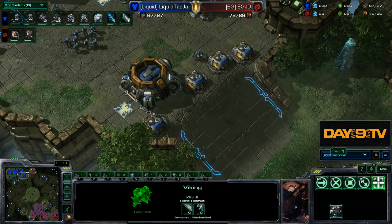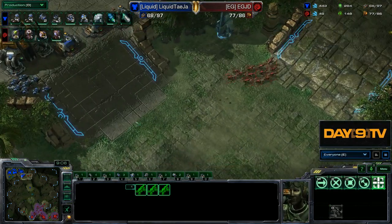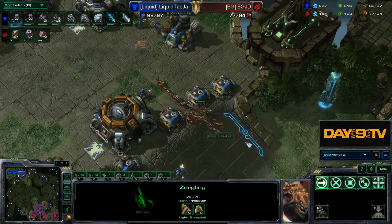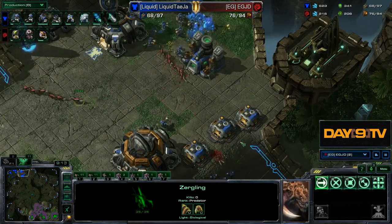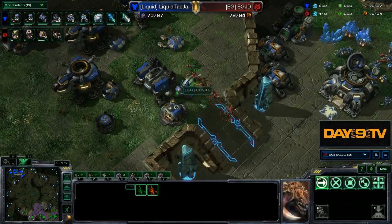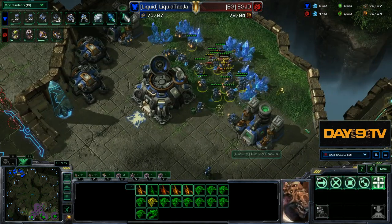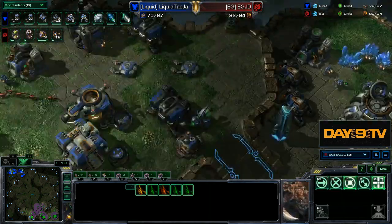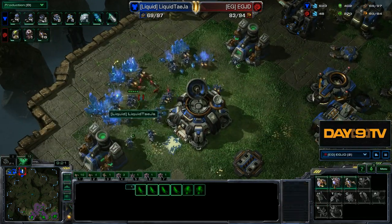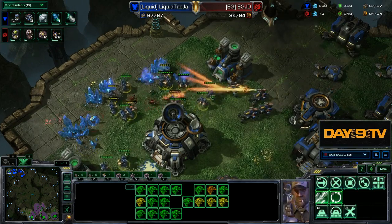These Zerg counter-attacks are very effective because more often than not, Terrans are in the middle of the map. Another reason they're very effective is that Teja went command center barracks. Command center barracks almost guarantees this will not be walled off — so these Zerglings have a really high percentage of getting up into the main base. Very nice little counter-attack by Jadong. Very easy to perform consistently.